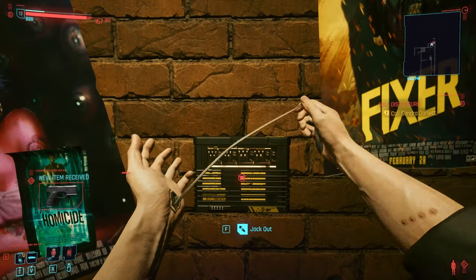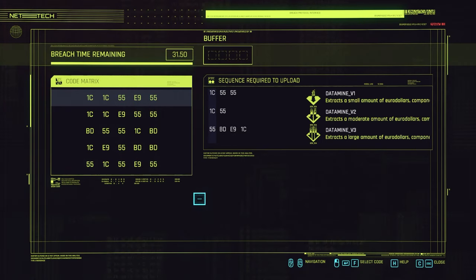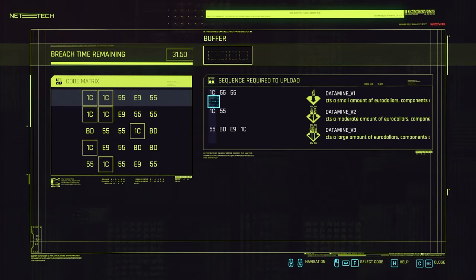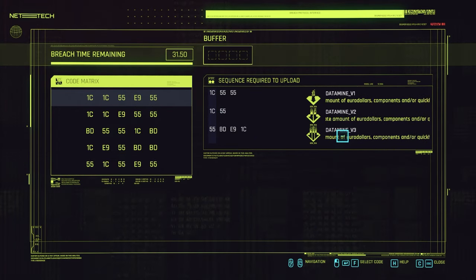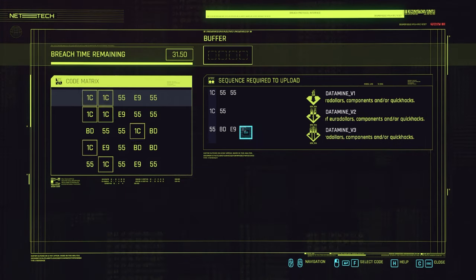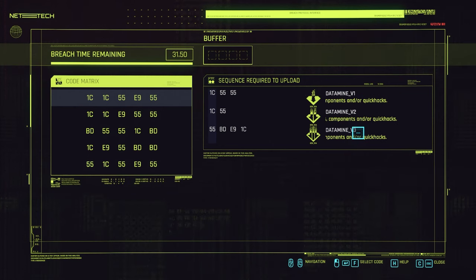When you actually hack it, you end up finding a bunch of numbers. This at first can be really weird, especially since there are these sequences required to upload. When you do the datamine version 3, it usually has the highest amount of numbers to do, and I believe it gives you the highest amount of rewards as well.